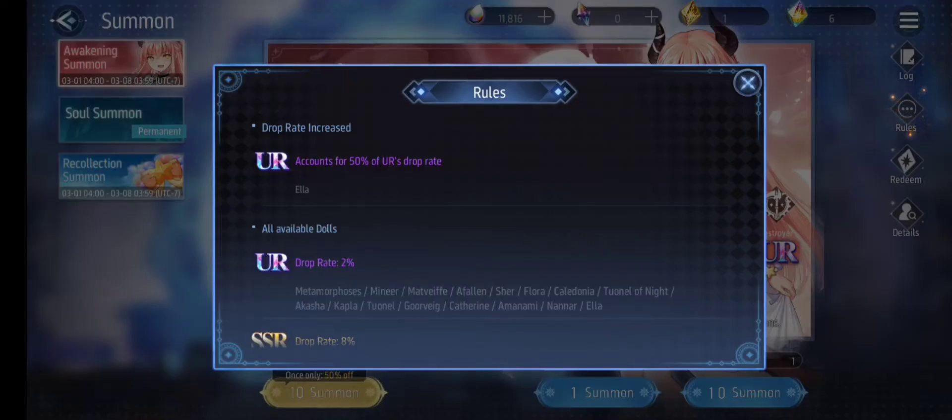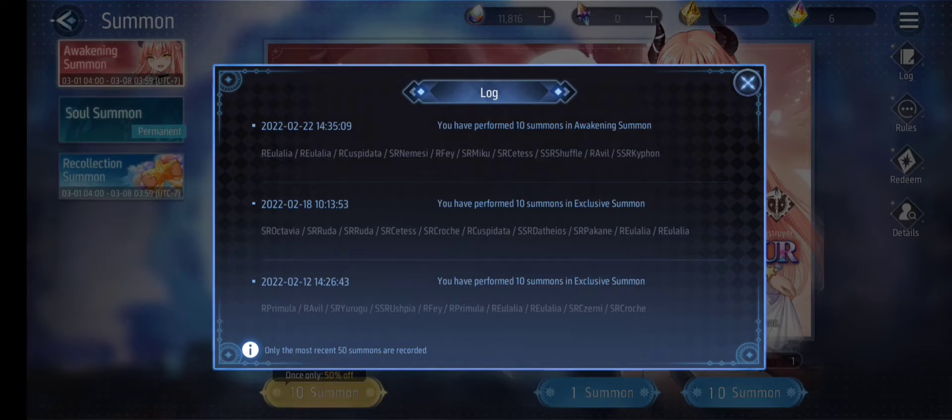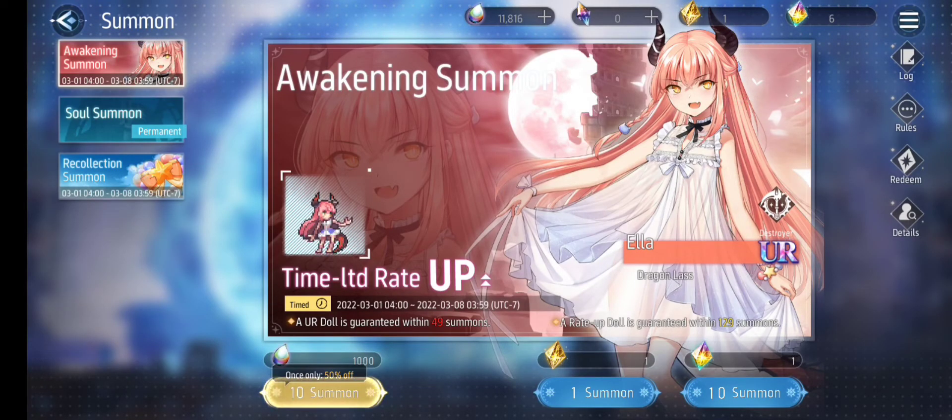Also, looking at the summon history before this — around February 22 I think — my last SSR was from Eulalia until Quayford, and also a new doll in the shuffle. I don't think there's any expectation of getting new SSR dolls; I guess I only need some UR dolls. Okay, enough talk — no time to waste, let's begin summoning.